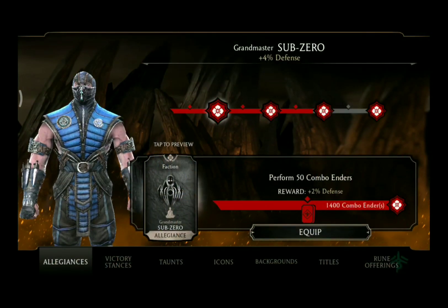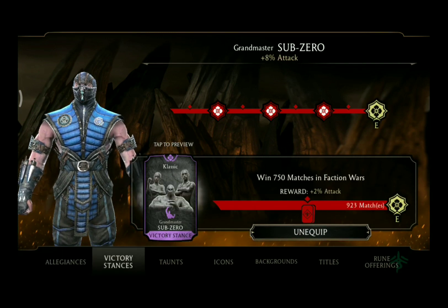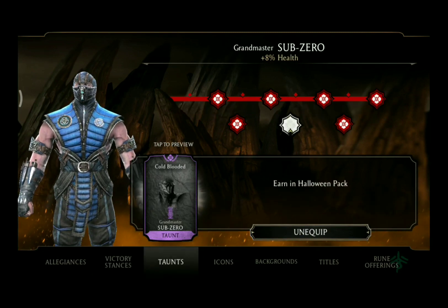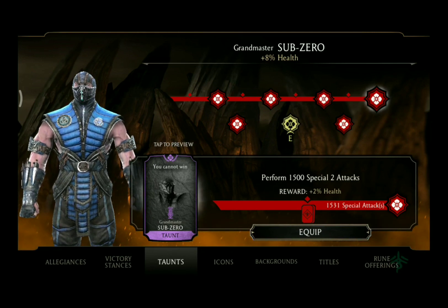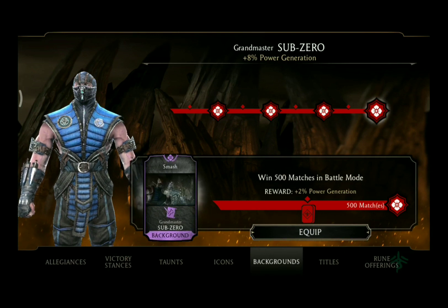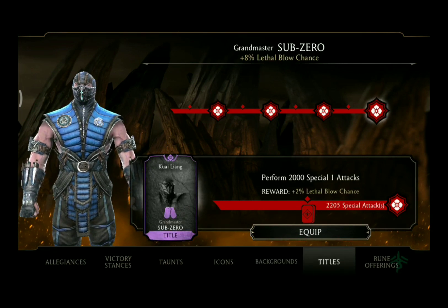For his Feats of Strength he will have to perform 3,000 combo enders to unlock his rune. For his victory stances he will have to win 750 matches in faction wars. For his taunts he has to perform 1,500 Special 2 attacks. For his icons he has to knock out 500 Scorpion enemies. For his backgrounds he has to win 500 matches in battle mode. And for his titles he has to perform 2,000 Special 1 attacks.